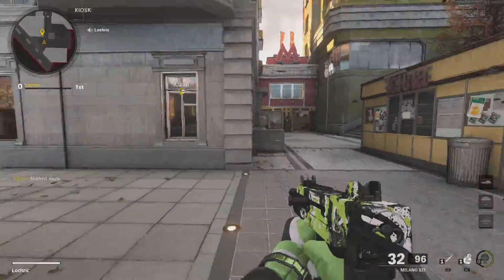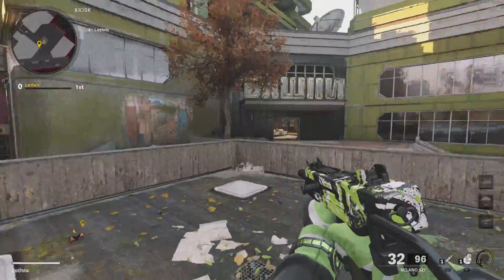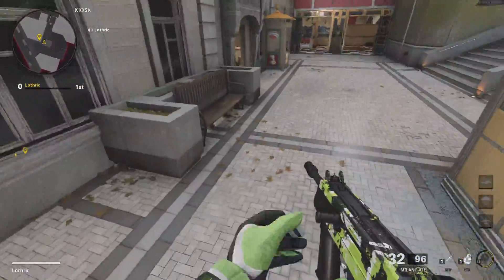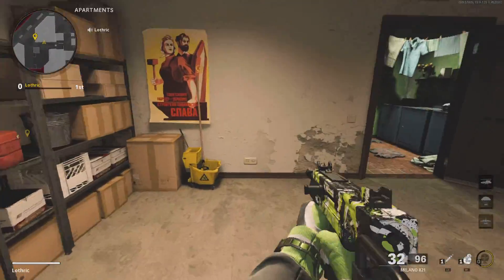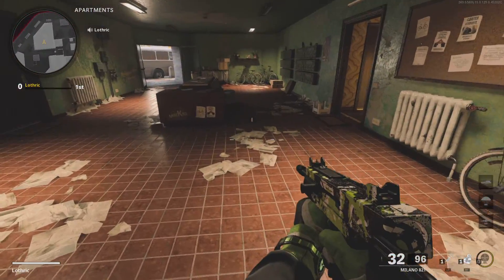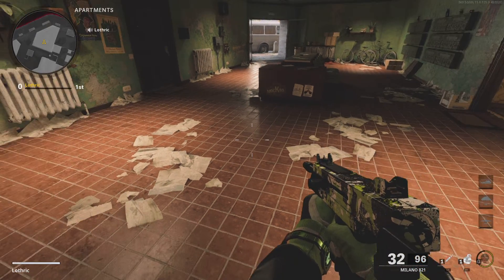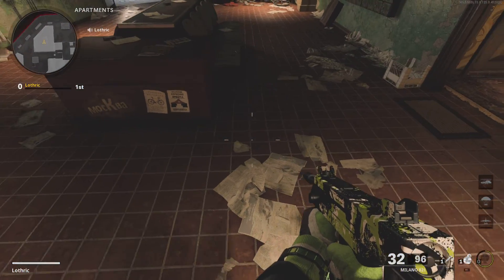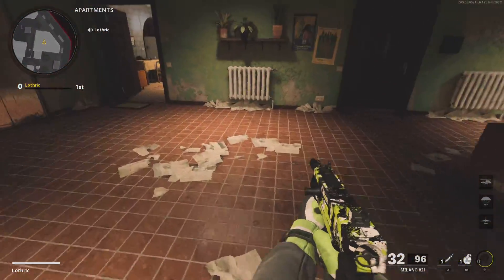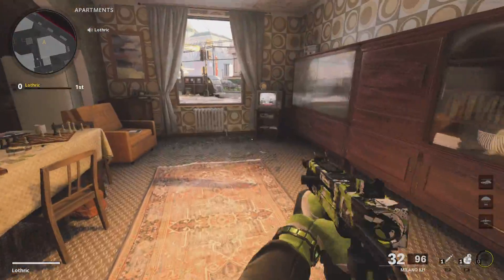This building here is called Apartment. This is Kiosk — if you see someone up here, you say 'top Kiosk.' This is Apartment, and this is where one of the bomb sites is going to be. This map is used for Hardpoint and Search, so this is the B bomb site right here.